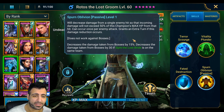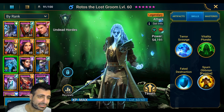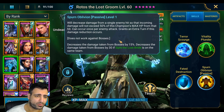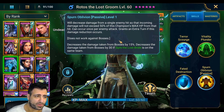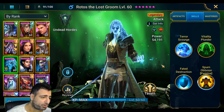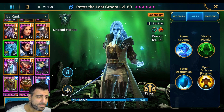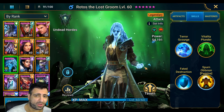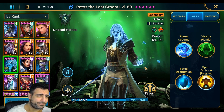He decreases damage taken from bosses by 30% if Siffy the Lost Bride is on the same team, so they are a very, very good combo together. Rotos does actually have a weakness — his weakness is multi-hits. Champions like Brackus the Shifter can hit him multiple times. Also weak multi-hit champions like Duchess Lilitu and Arbiter can do a good job against him, as well as champions that can place fear, stun, or freeze.